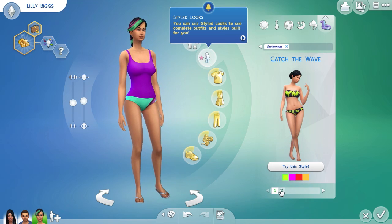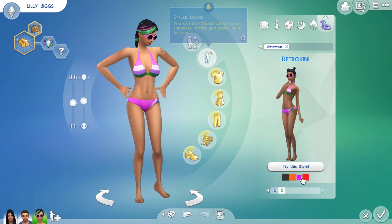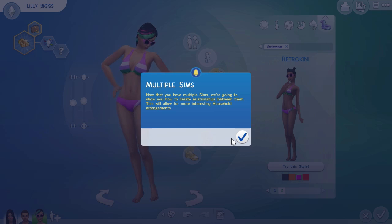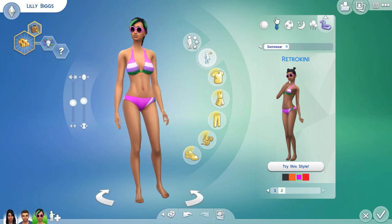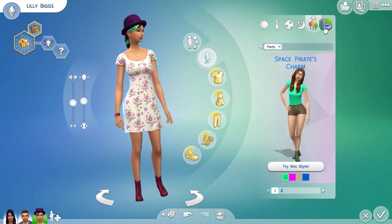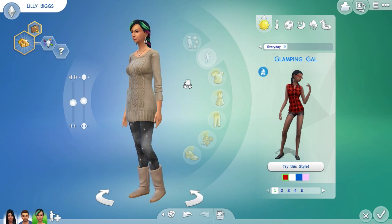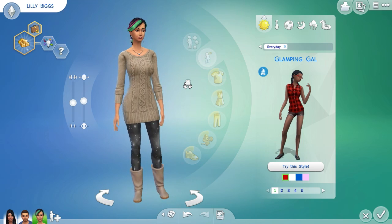Let's give her a makeover. Multiple sims — we're gonna change that. There you go guys, that is Lily's new style, that is what she's gonna wear. I think that looks pretty cool. So there is Lily's makeover guys — do you like it? Let me know in the comments.